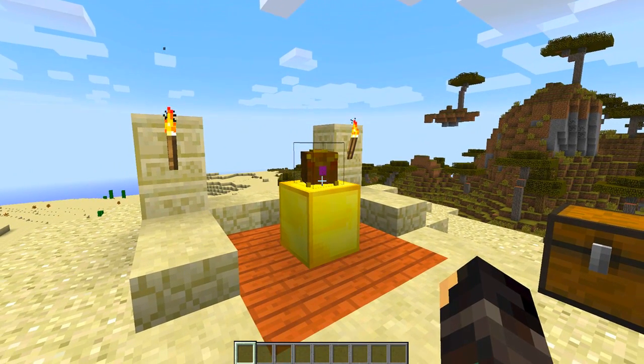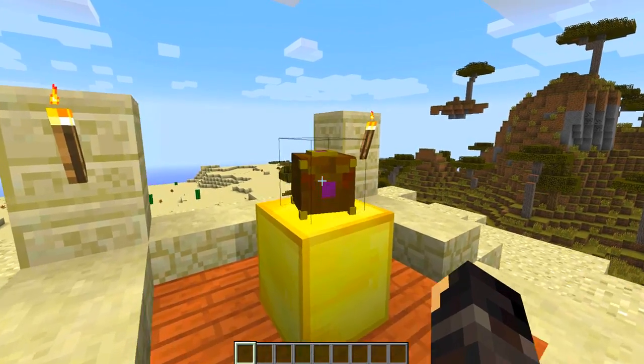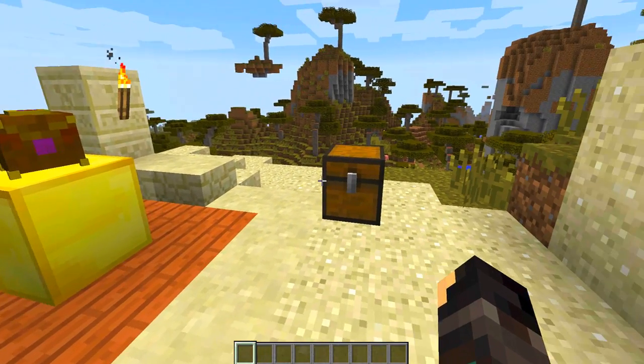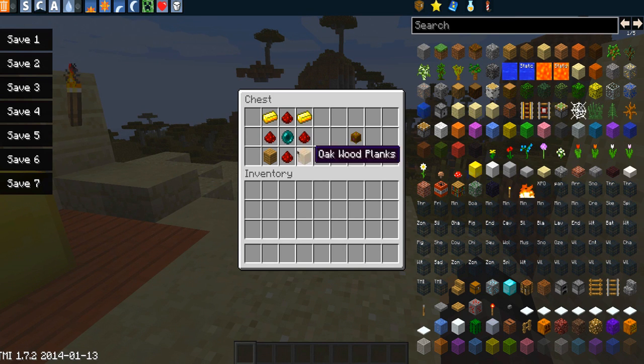This is the mod's block, and it only actually adds this one thing — the Pandora's Box. This is what it looks like, very cool looking, and there's two different ways that you can get this. The first way, which is probably the easiest, is to craft it. It's relatively cheap for what it does — it uses two gold ingots at the top, an ender pearl, four pieces of redstone, and then two wood, and that will give you the Pandora's Box.